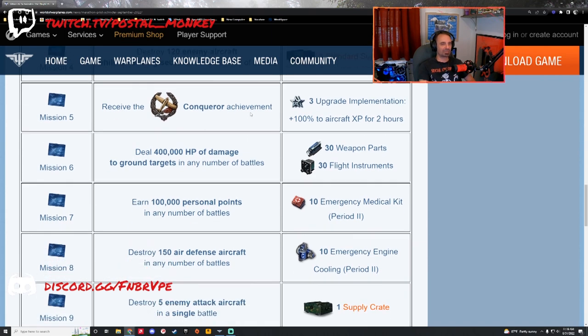Mission five: receive a Conqueror achievement. It's 450 capture points — you don't need to do it in a sortie, just in a battle. It counts capture from both attacking and defending a sector. I've gotten Conqueror achievements simply by defending sectors in my A7M. Conqueror can be difficult, but just make sure whatever you're killing is inside a sector so you're getting capture points. You get some boosters for aircraft experience, which is nice for grinds.